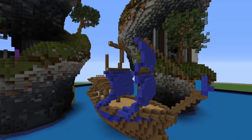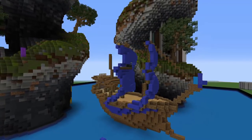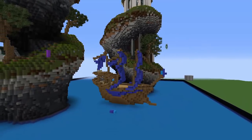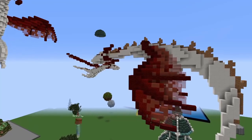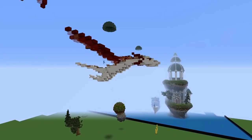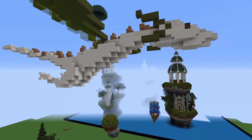I used blue sails for this, and once I had all of these shapes the way I wanted them and all the details in, I shaded them with some lighter blues on the top side. I just think that detail worked out nicely.